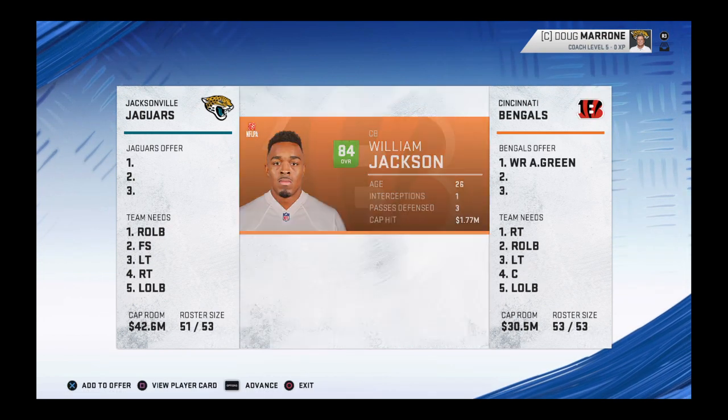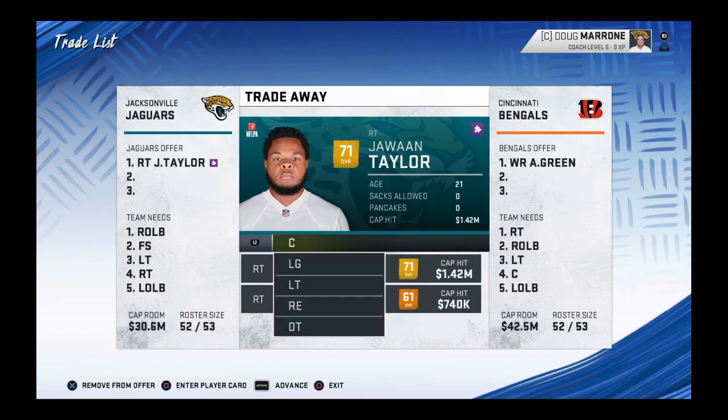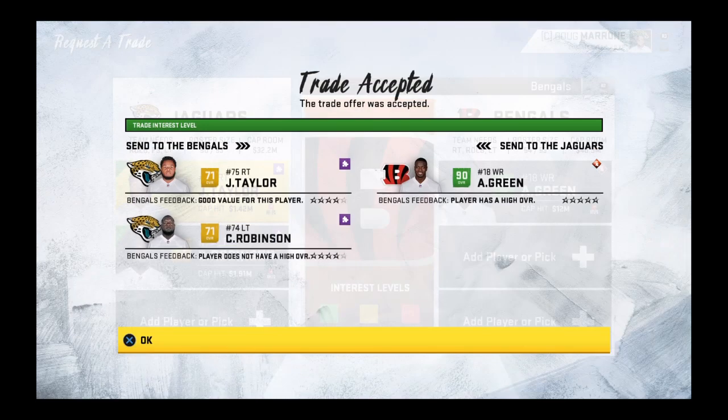AJ Green — he's really easy. You can throw in a couple toothpicks and get him. Like, a couple toothpicks right there and you got him.